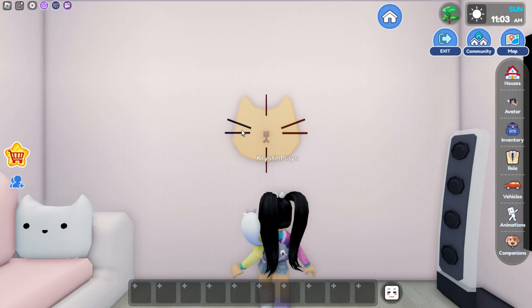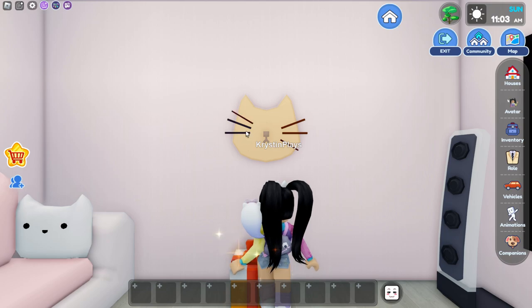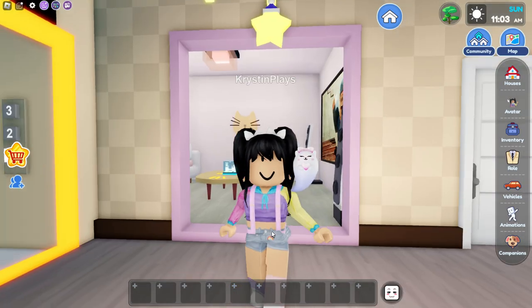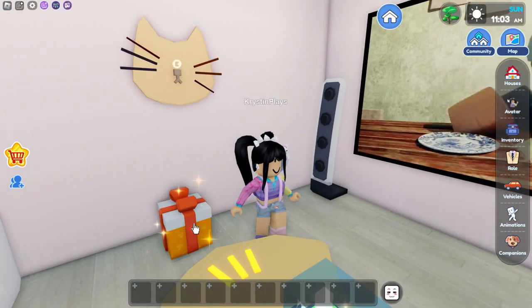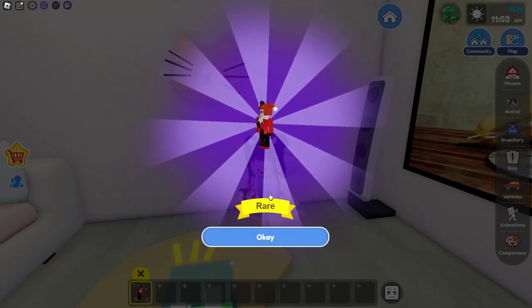Do you see how these are darker and these are red? I bet we need to move these over, and then move this one over. Let's see if this works — and then one more. It did work! That's exactly what you needed to do. So make sure that you put those over on the whiskers and then you'll get the free gift. That one was easy peasy — I didn't even notice it when we got it.